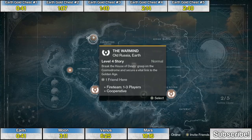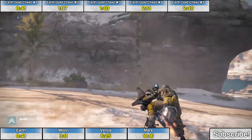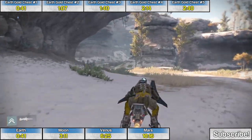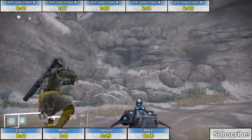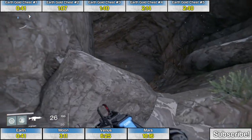Golden chest number three is during the mission The Warmind. Follow the mission markers until you see a large waterfall as you're going through the canyons. Around the next corner, keep an eye out for a smaller trickling waterfall that's covering up a small cave. In that cave behind the small trickling waterfall is the third golden chest.